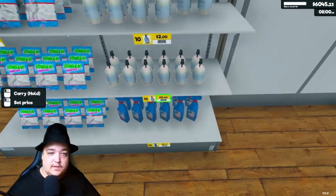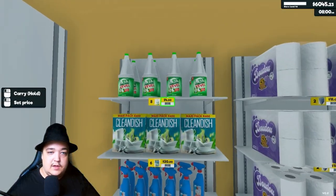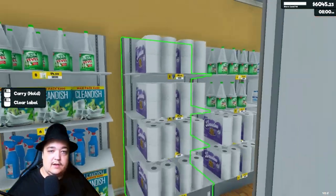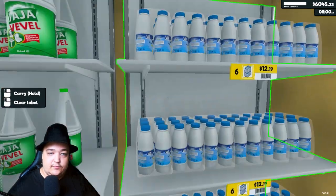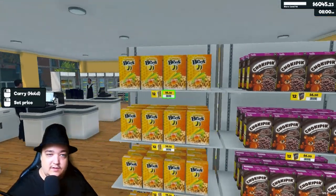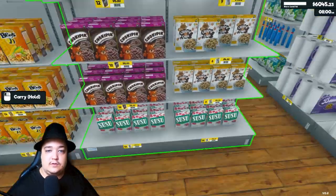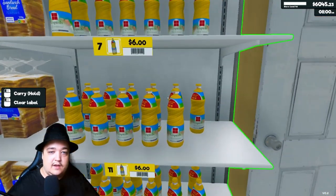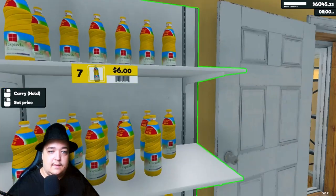We have some candy, cleaning things, hand soap, more shampoo, bleach, dishwasher machine cleaner, and lots of toilet paper — and more bleach. We have milk that doesn't need to be in the fridge, which is cool. Here we have all our cereals, and under here more sugar. Over here we have some potatoes, and here we have the bread and oil.